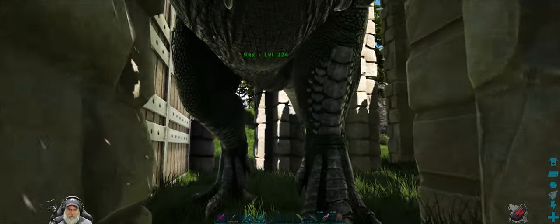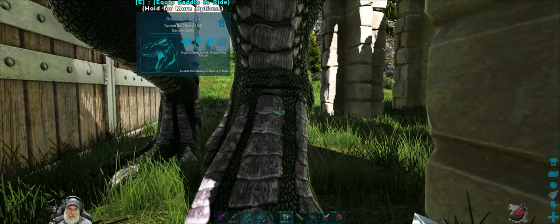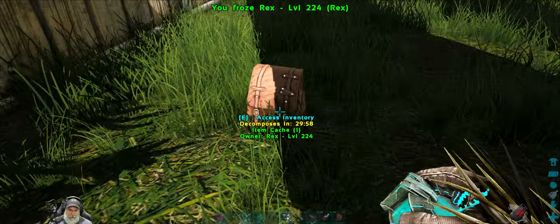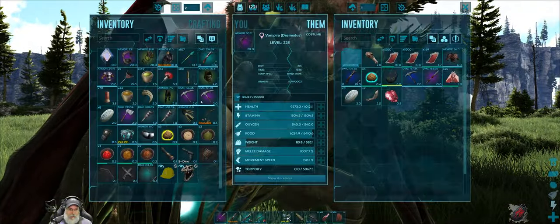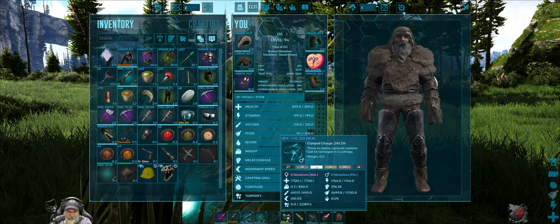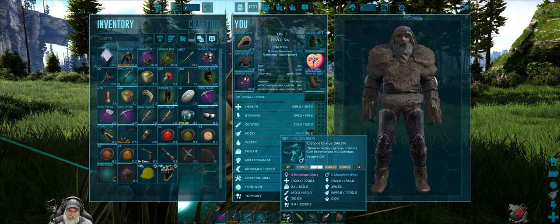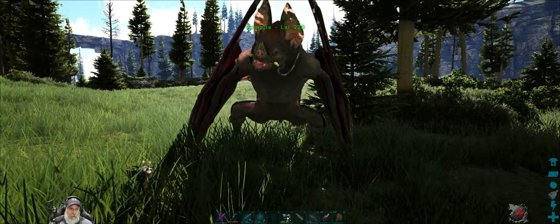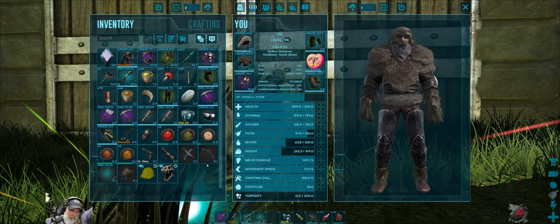Look at you. Awesome. Let's cryo this guy up — the cryopod will show the stats. He didn't eat all that kibble either, which is good. So here are the stats: it has 7,700 health and 296 melee. We don't care about anything else. We'll have to compare that to our female Rex, but it doesn't matter because they're both perfect tame Rex so we're going to use them to breed regardless.